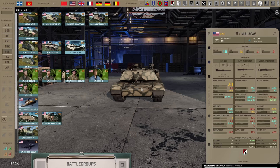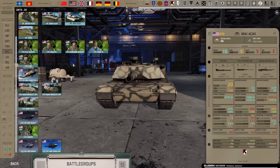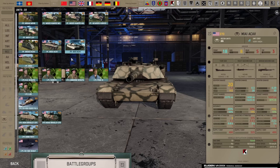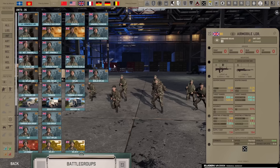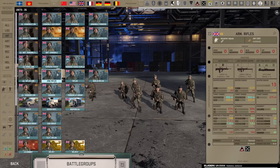The 24th got a slight nerf — the Kiowa Warrior was removed. The 82nd added a card of Stingers next to the price changes, but also got nerfed overall — the Sheridans, the LAV, and the Dragon Airborne all got more expensive. They're still a strong division though. The 8th got the EF-111A Raven e-warfare plane. That covers the US changes, so let's move on to the UK.